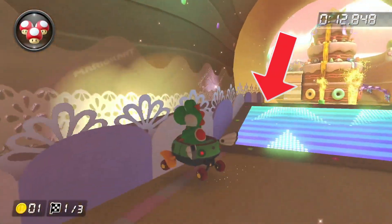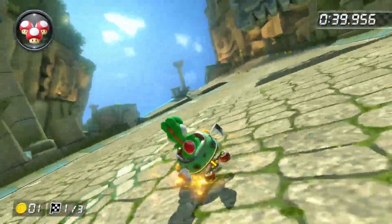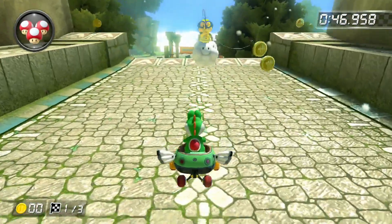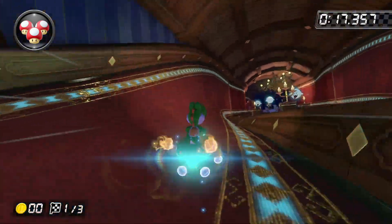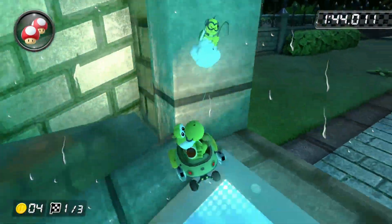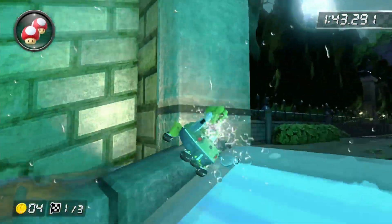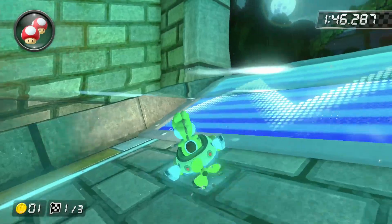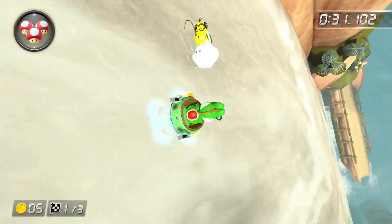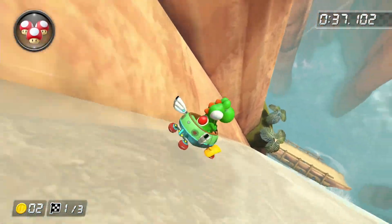Sweet Sweet Canyon had an unavoidable cannon glider I couldn't get past. Thwomp Ruins had a glider, but luckily right after taking a shortcut there was a place to fall off the track, and Lakitu took me to the other side, completing Thwomp Ruins without activating a glider. Twisted Mansion had a glider right after the underwater section — I tried the other path and tried going sideways off the glider like Water Park, but neither worked, making Twisted Mansion impossible. For Shy Guy Falls, I thought I could follow the water stream down the mountain, but Lakitu picked me up and put me just behind the glider panel, making it incompletable.